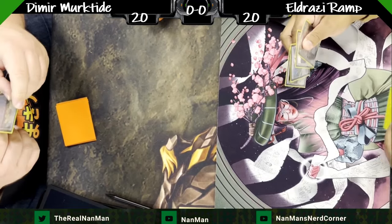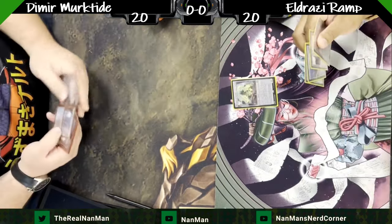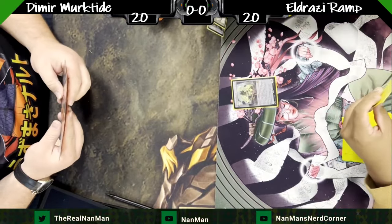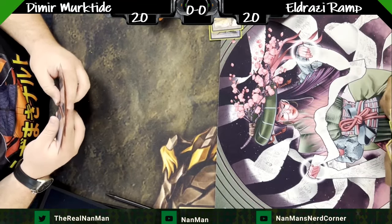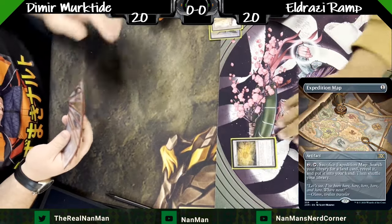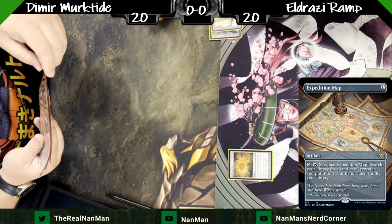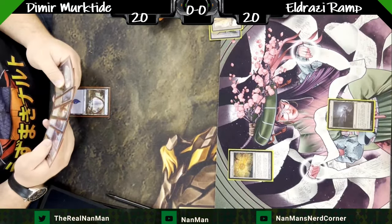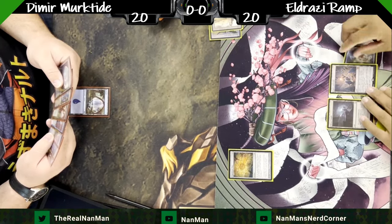There are a couple variations of the Eldrazi decks running around, one of which is this Eldrazi Ramp. We're seeing the Devourer of Destiny starting off to allow us to do some scrying. The Eldrazi decks are more or less finding their footing of what are the best versions to go for, giving players flexibility to determine which version they feel is best.